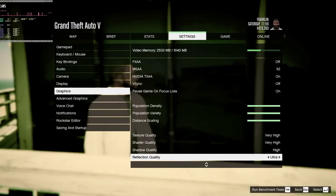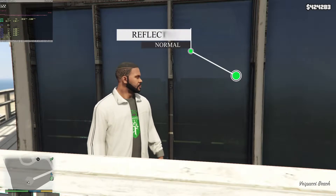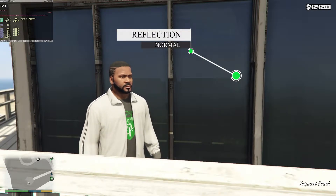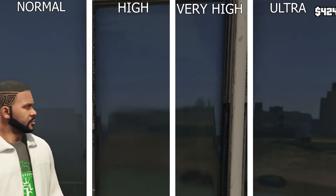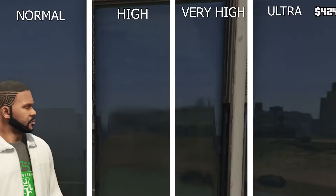The next setting is reflection quality. The console setting is mixed — all global reflections are set to high or very high, but only mirrors are set to ultra quality. Since PC doesn't have individual settings, we'll set it to ultra. Weaker cards should aim for high or very high.